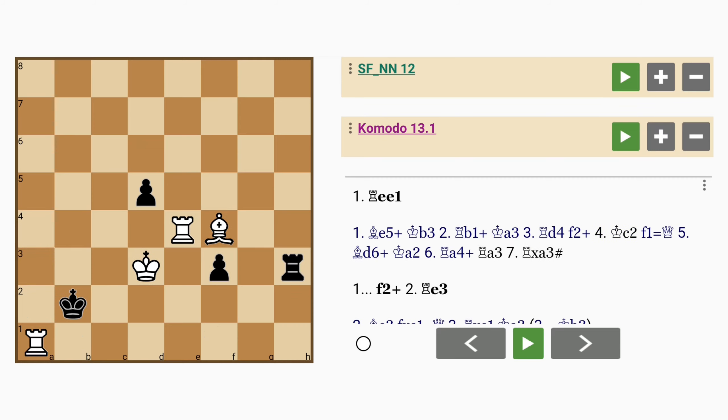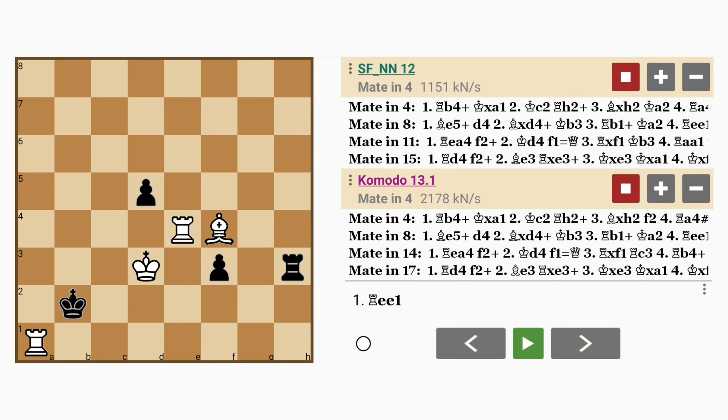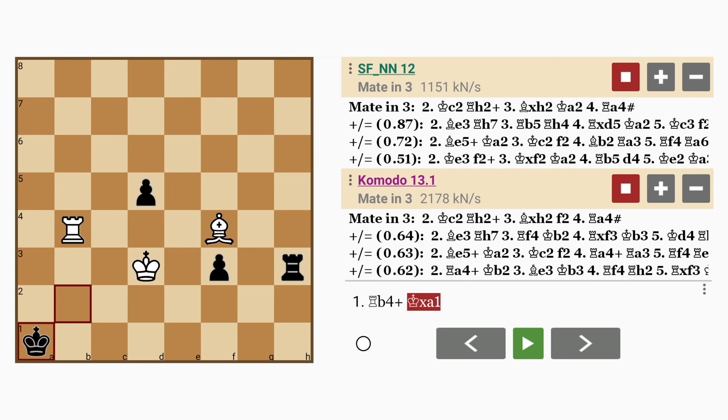But is there a better way? This is a question you should ask yourself in virtually every position. Let's consult with the engines. Yes indeed — the key move is rook to b4. White chooses to save one of the rooks. Now notice how black has no other choice but to capture the rook on a1; there are no other legal moves.